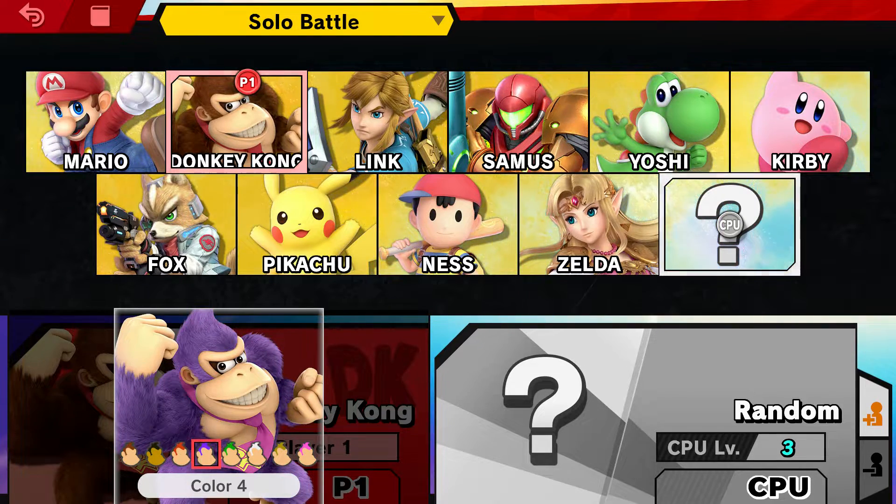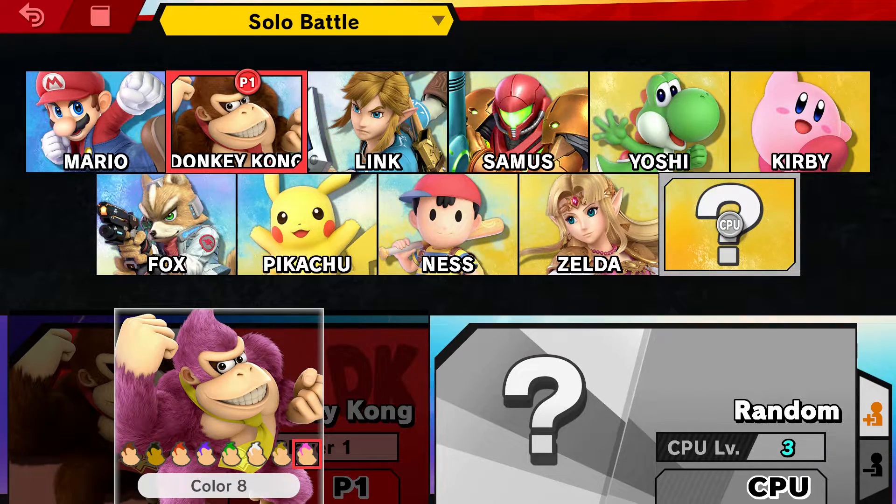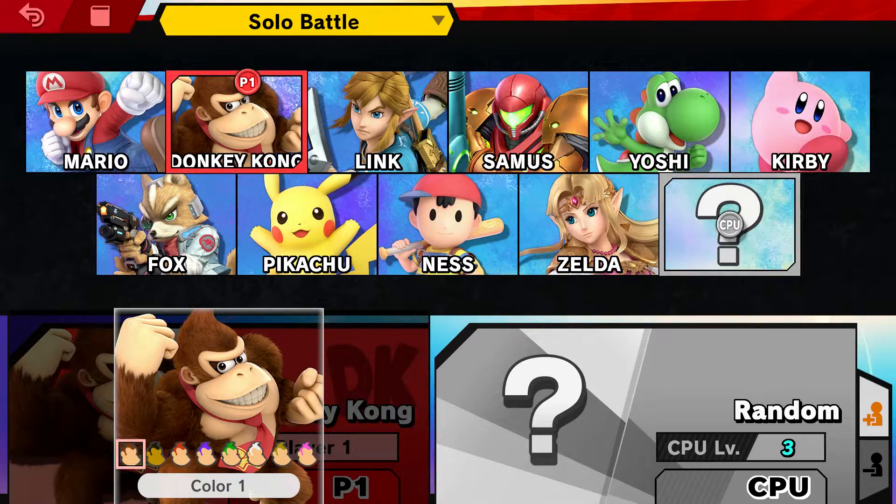Now you can do this for every character, and you don't have to unlock them. I'm not sure if you can unlock more. But yeah, this is how you change the color of characters in Super Smash Bros for all the people that are new to the game and that didn't know how to do it. That is it for this quick tutorial. Thank you so much for watching. And once again, Scarp80 out.